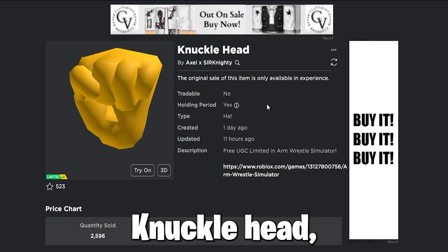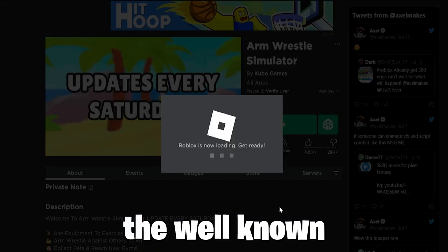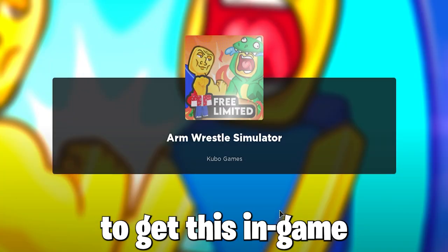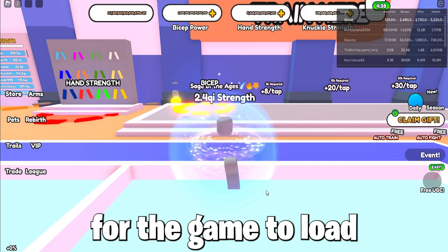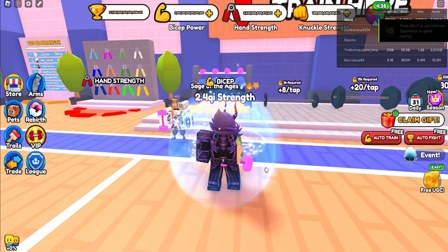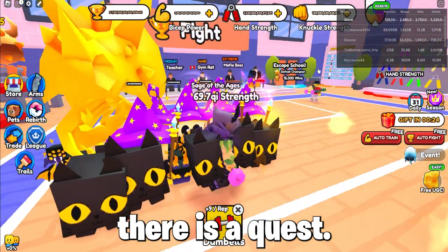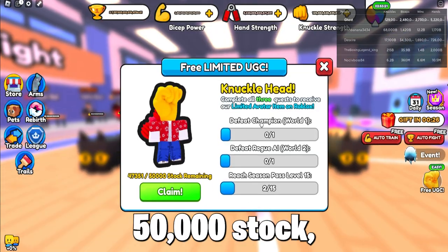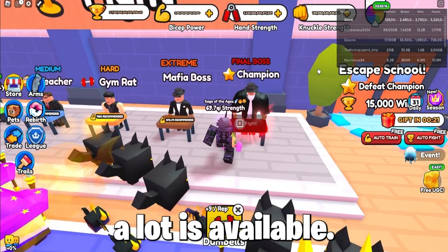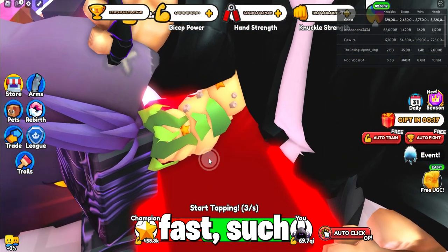So to get this item called Knucklehead, which looks really weird and cool, you must join the well-known popular game Arm Wrestle Simulator and do a quest to get this in-game UGC item. Wait for the game to load as it takes a while. So it's finally loaded, and as you can see there is a quest. To get this free Knucklehead, which has 50,000 stock — which is insanely a lot — a lot is still available, and I will show you how to complete these three quests fast.